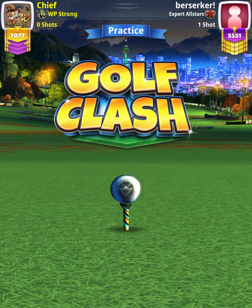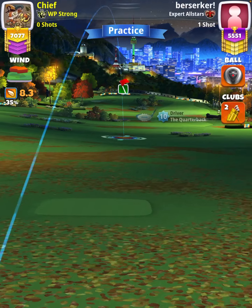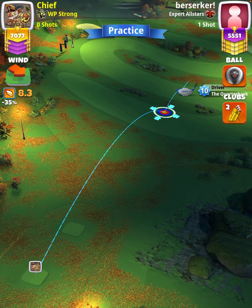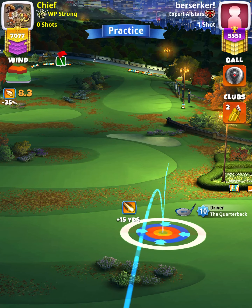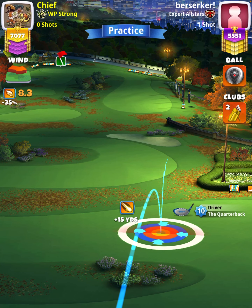For our tee shot, we're going to use a rock level 7 plus and either a kingmaker or a kingslayer ball. However, we're going to start off with a quarterback 9 plus. Before we apply any spin, we're going to set up at the max line with our second bounce at the edge of the fairway.